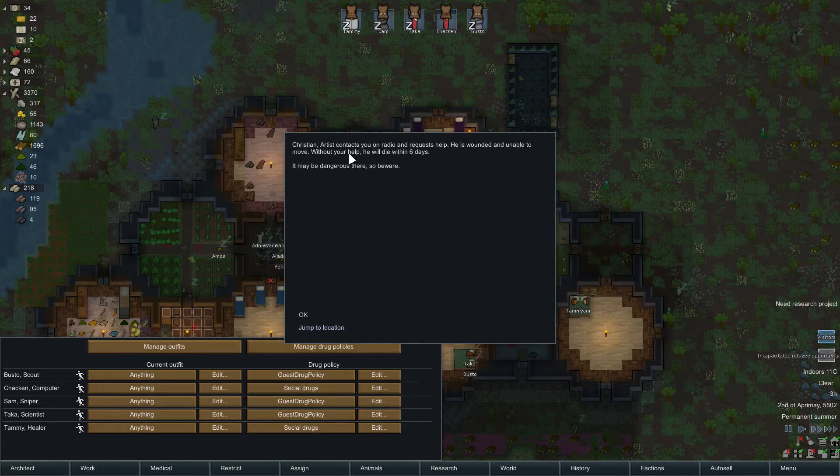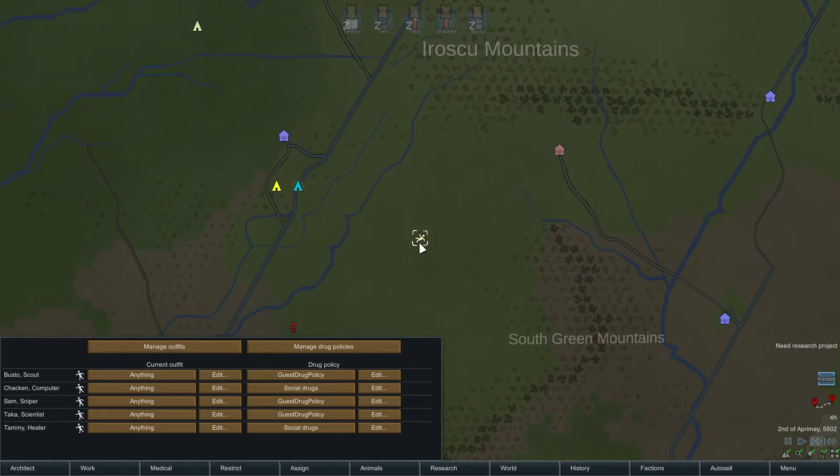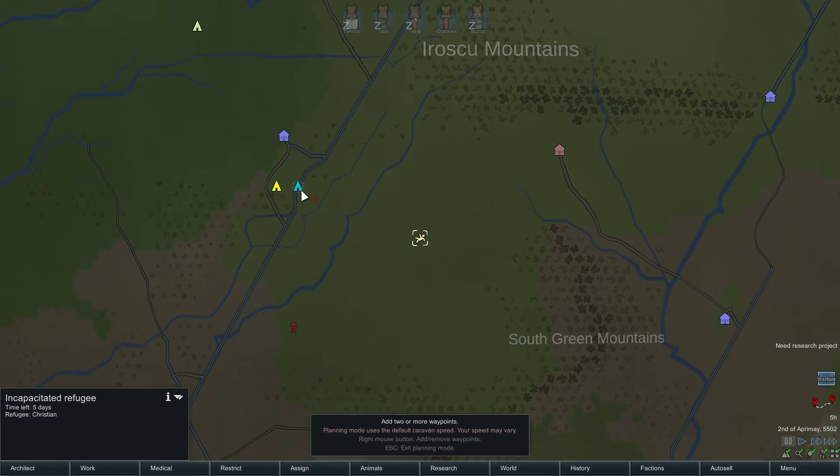We've got another refugee. Christian, who's an artist, contacts us on the radio and requests help. He's wounded and unable to move — without our help, he'll die within six days. It may be dangerous, so beware. Let's have a look — he's there. How long would that take us to get there? One and a half days. I think we should do it.